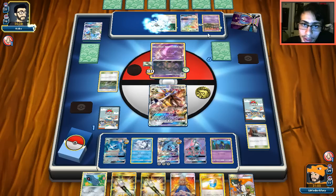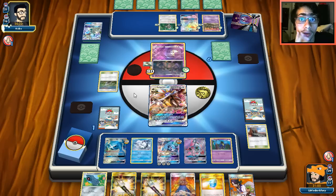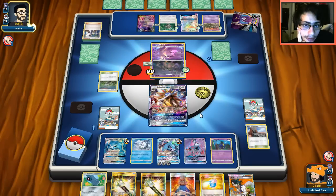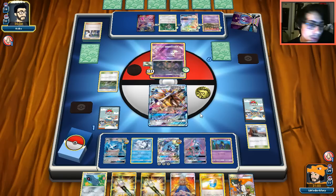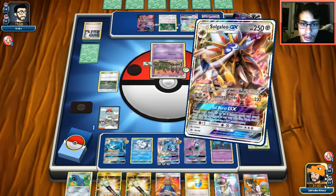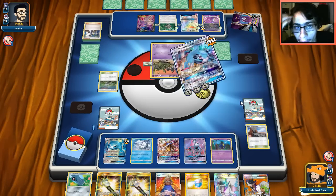Even if he Garbotoxins me, it doesn't matter because we already have Metagross built up to KO him. He could de-evolve me, but we have Ultra Road. He doubles up on Float Stone - he's probably Sycamoring, which means he wants to keep his tools. Even if he Garbotoxins us, we have Field Blower. He didn't end me. There's Espeon but he already attached so I don't worry about that this turn. I think we're good to win the game - and yes, Giga Hammer for the win!